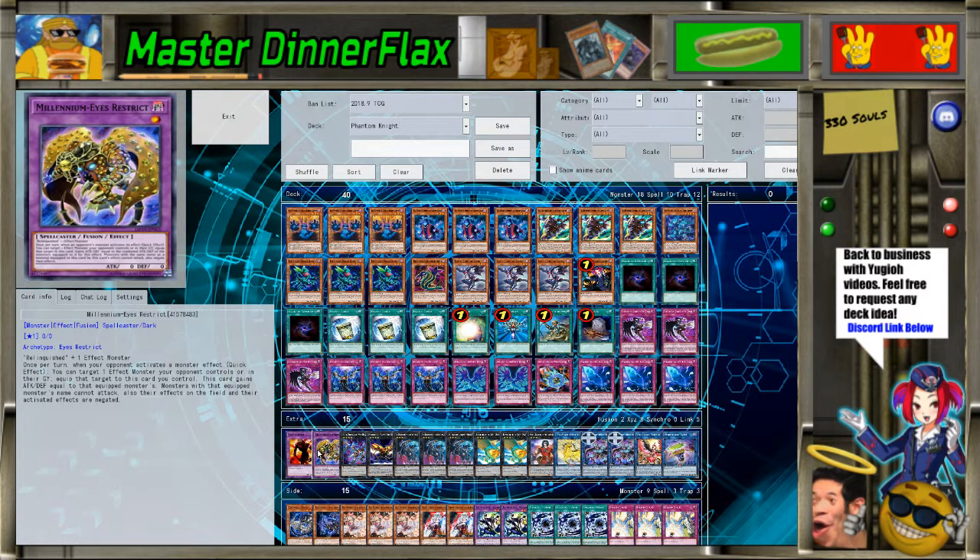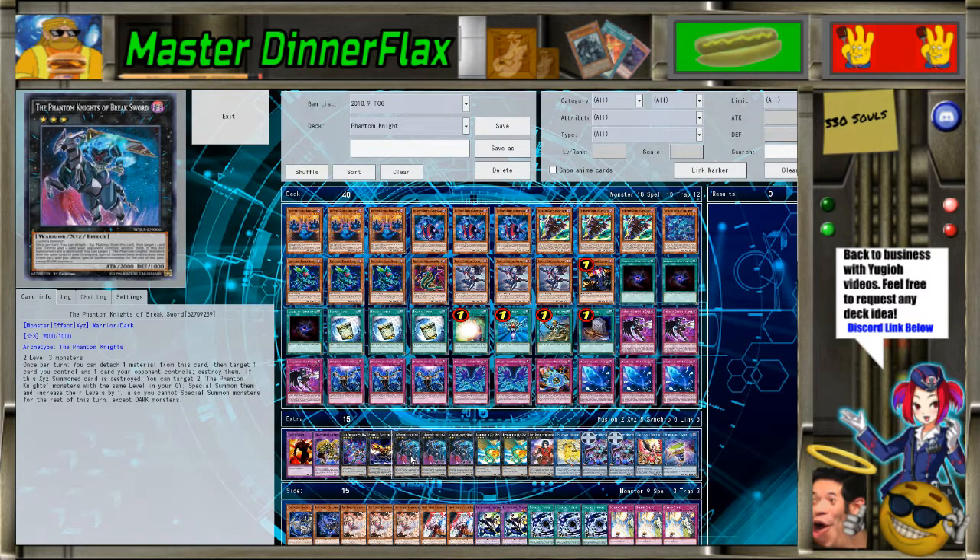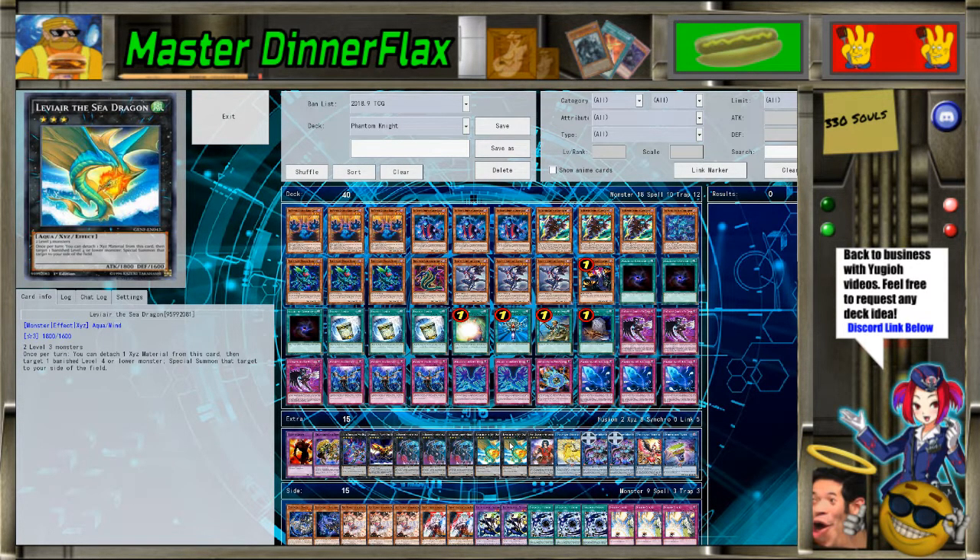For the extra deck we've got two fusions. No Thousand Eyes — it wasn't coming up enough and Millennium Eyes does most of what you want anyway. It's also a card you can activate going first: activate all your Aleister, all your search cards, and if they try to hand trap you, you just equip it and that's fine. We've got two Darts and three Break Sword — though I think three is overkill, you probably only need two.